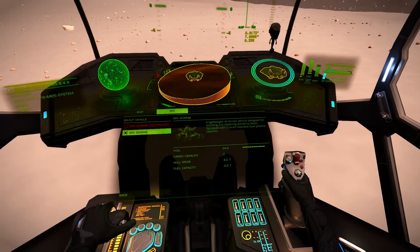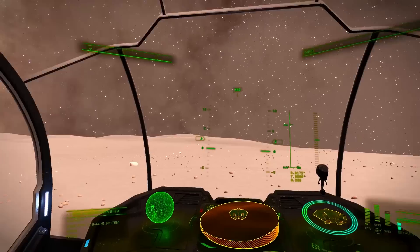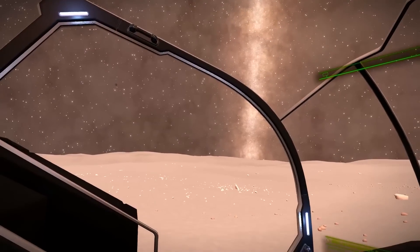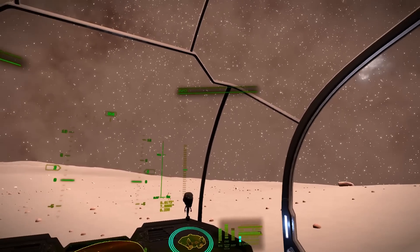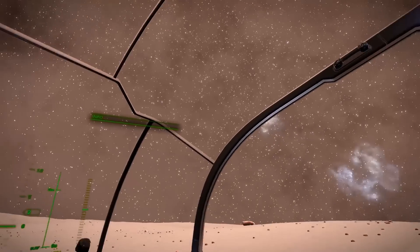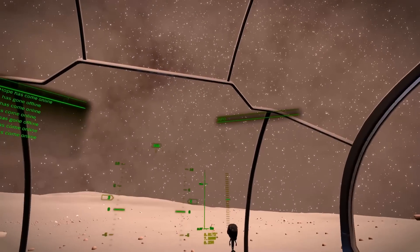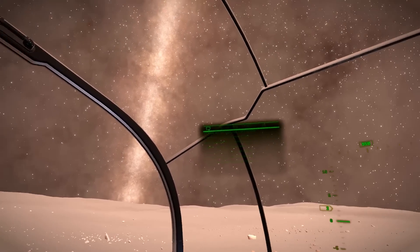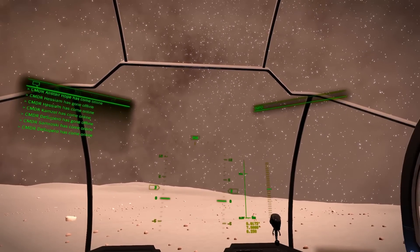Hello Space Cowboys and Distant Worlds pilots and welcome to the Core. It is a silly place. It's mainly silly because the route plotter does not know how to handle so many stars in such densely packed space. Nowhere else in the galaxy is the star density anywhere close to this, and the route plotter can get stuck for a very, very long silly amount of time.